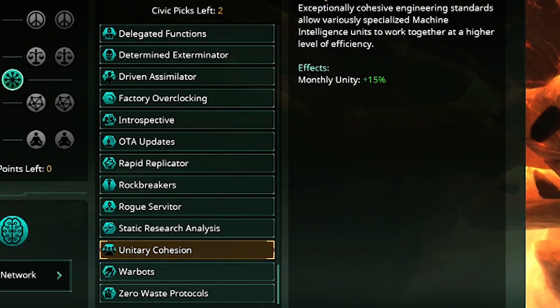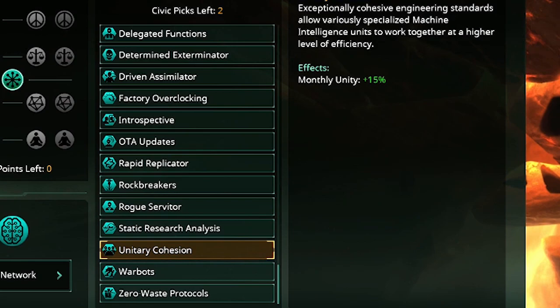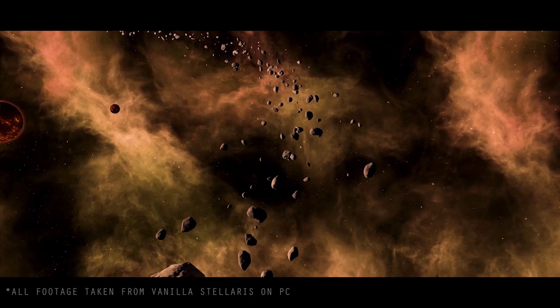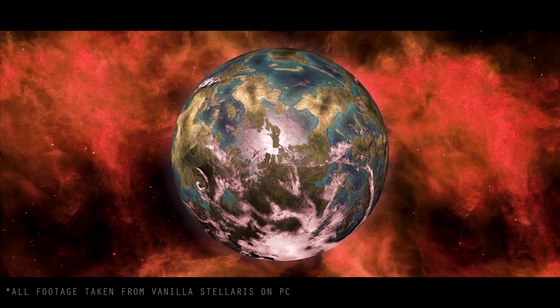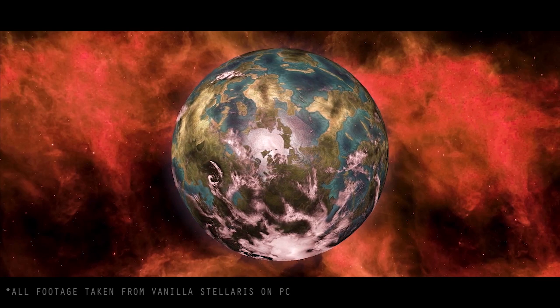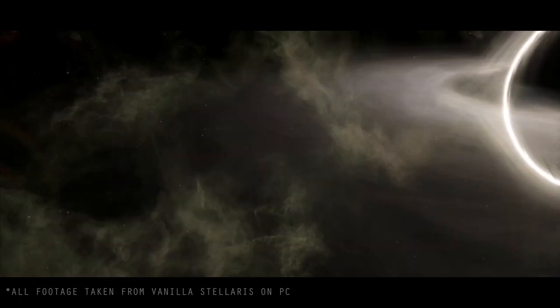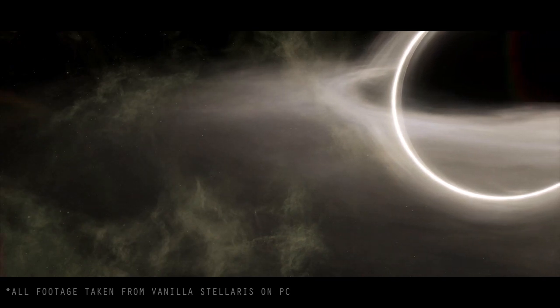Unitary Cohesion gives more unity from a machine empire, which is wonderful because you struggle a little with unity production — you can't build the regular unity producers like Batak Thon monuments or spiritualist temples. You can build a building that creates unity, but if you combine Unitary Cohesion with Rogue Servitor, you'll be swimming in unity. You'll be unlocking ambitions much, much quicker, and there are a whole lot of things that go with that.